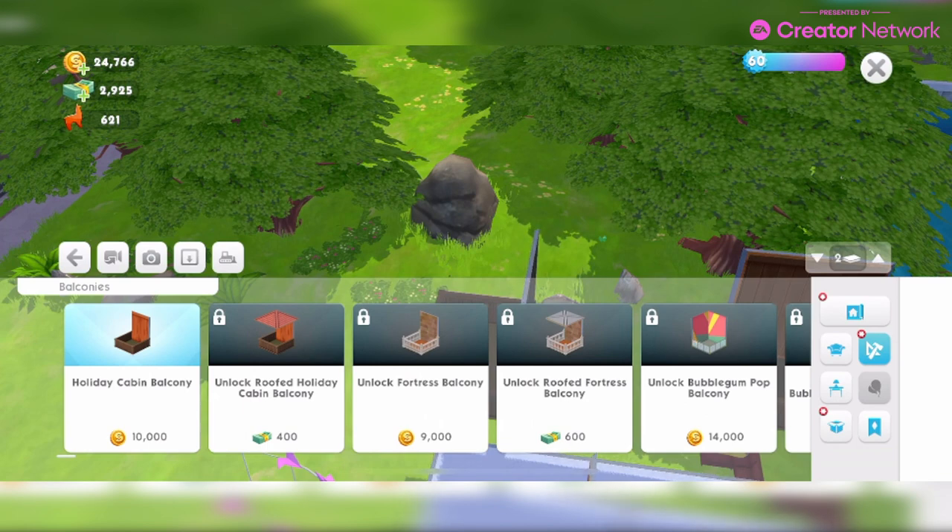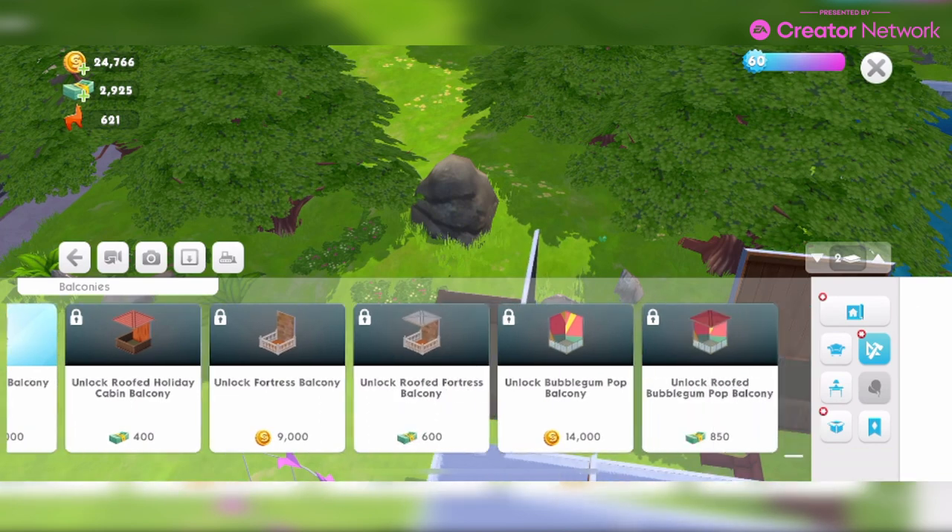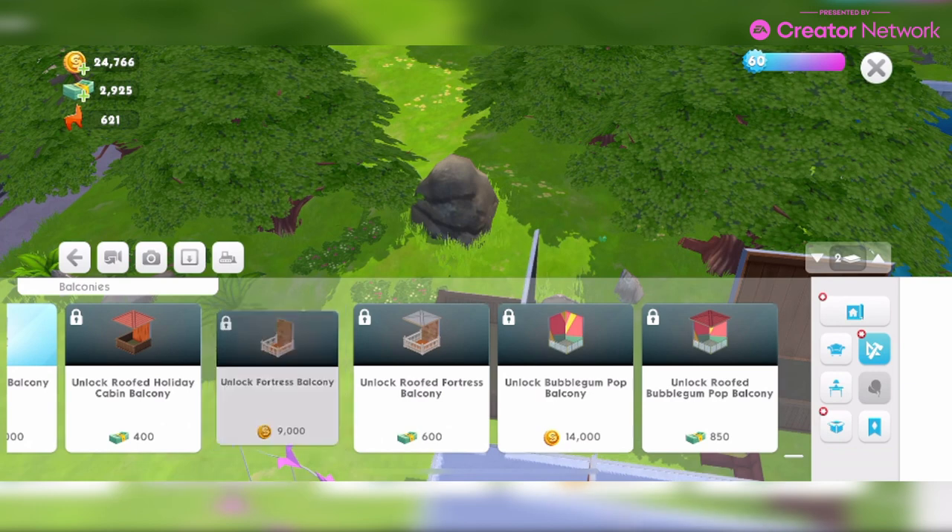For the balcony styles: the Holiday Cabin Balcony and the Roofed Holiday Cabin Balcony both require you to be at level 5. The Fortress Balcony and Roofed Fortress Balcony require level 10, and the Bubblegum Pop Balcony and Roofed Bubblegum Pop Balcony require level 20.